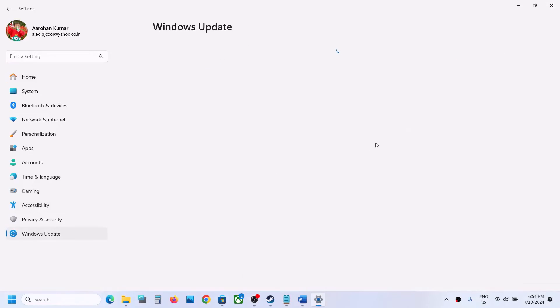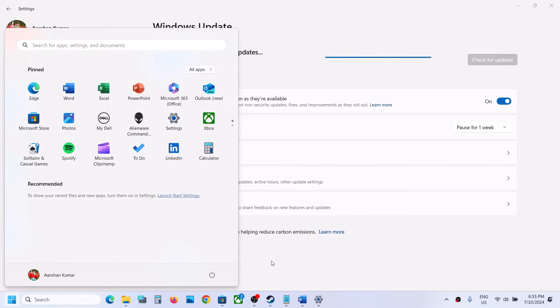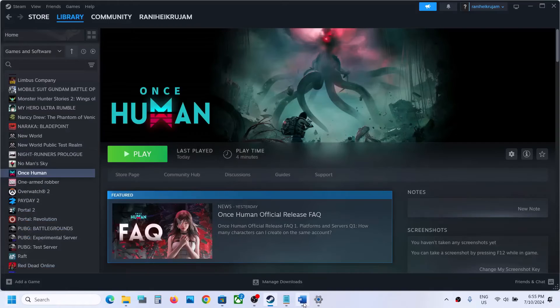The next step is to update Windows to the latest version. Go to Windows Update (or Update & Security), click Check for Updates, and once all updates are installed, restart your computer. After the restart, launch the game.